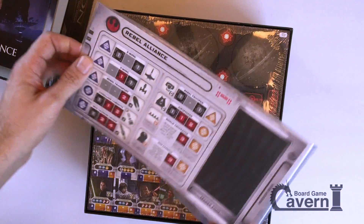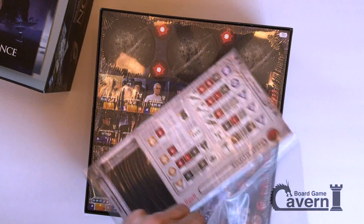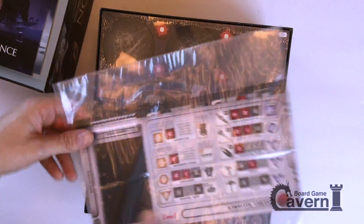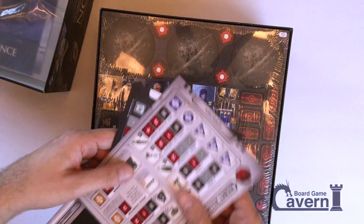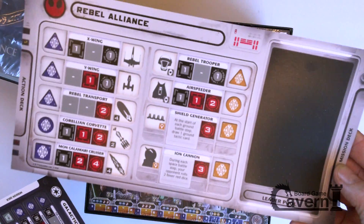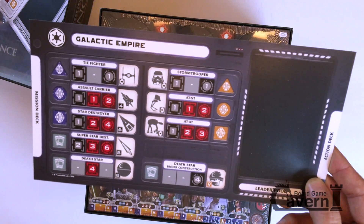And here's the plastic-wrapped Rebel Alliance. Check this out — the Rebel Alliance player card with the leader pool. Take a look at that. And the Galactic Empire, conversely, with their leader pool. So cool.